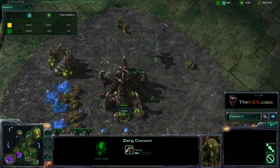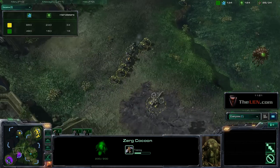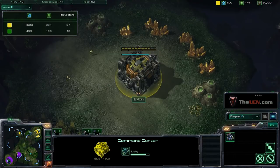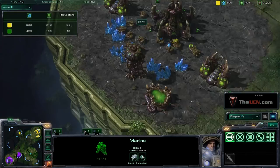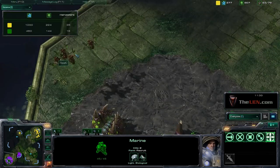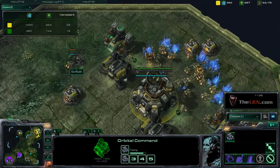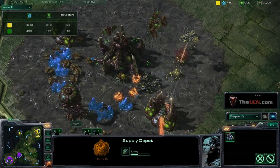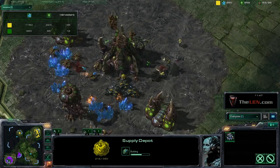He's building a couple of mutalisks and he can barely afford them. At this point I'm deciding whether to push his base or build up my economy. I don't think I actually scout the mutalisks, but the game is pretty much over. Even if he has four mutalisks, I've already done considerable damage to his drones even if I don't take down his mutalisks. I have not built my engineering bay yet.